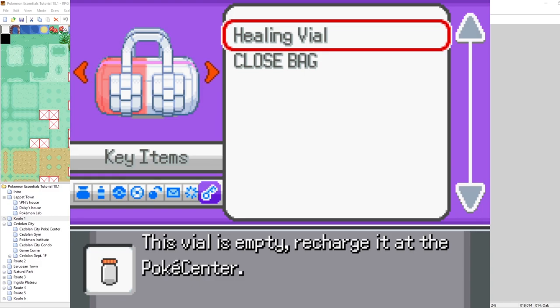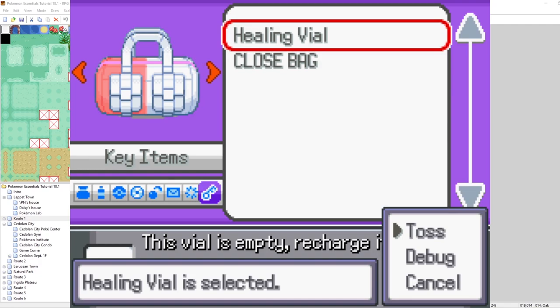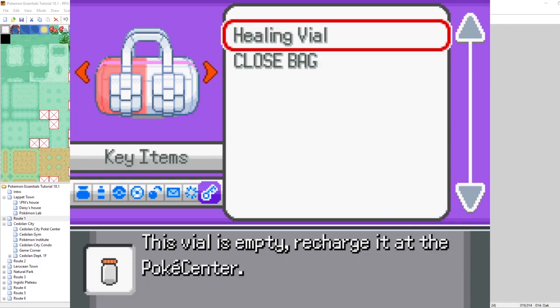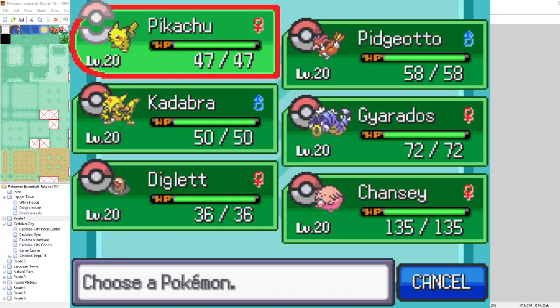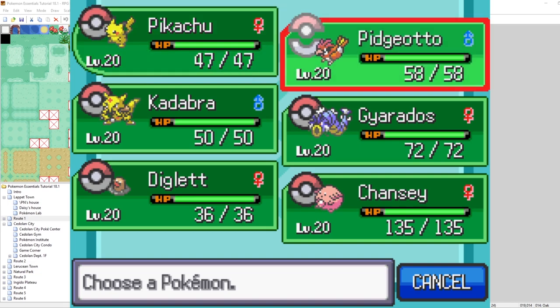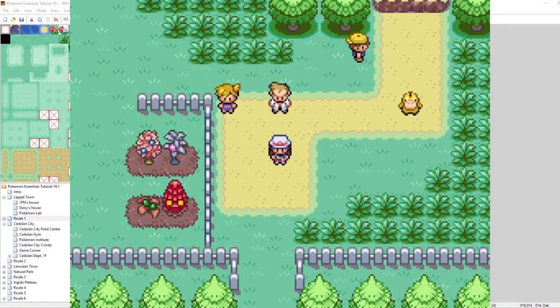It has a different graphic, a different description, and now we can't use it. Since it's a key item, you will not be able to toss this when playing standard. But look at that — Pikachu's back up to full health, Pidgeotto's no longer poisoned, Kadabra's no longer burned. Our team is healed! That's pretty awesome. But now our vial can't be used anymore because we don't have any more charges and it's the empty vial.